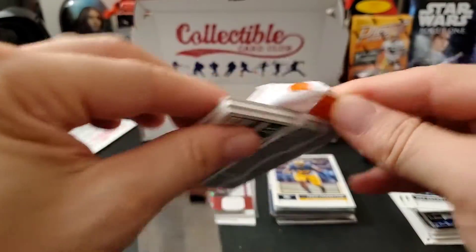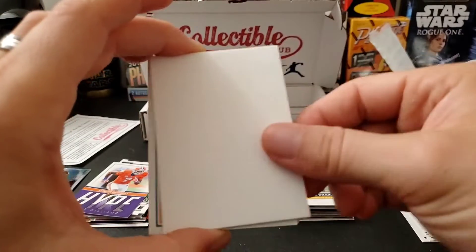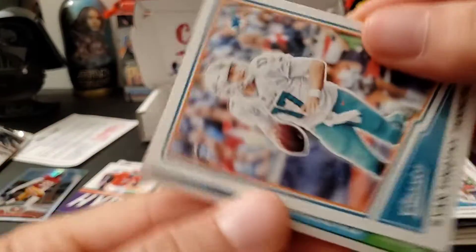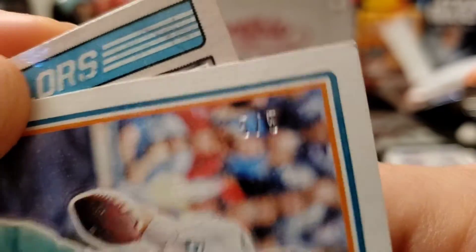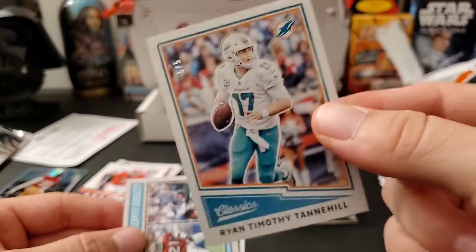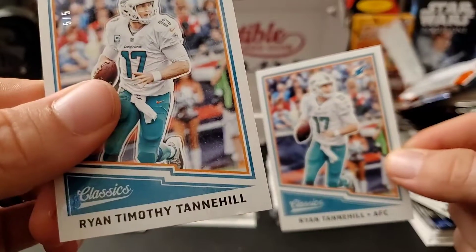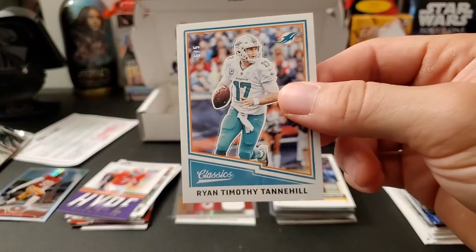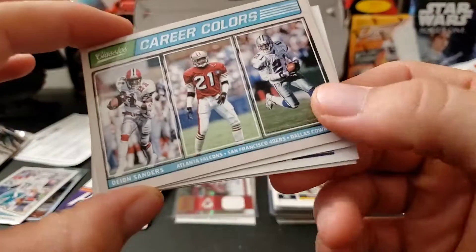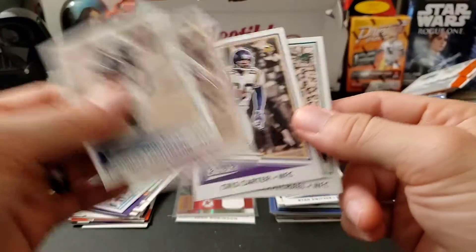2017 Classics Football hobby pack — this one's thick, might have a hit in it. Delaney Walker, Dak, Ryan Tannehill dummy — I'll take that. A Ryan Timothy Tannehill numbered out of five — five out of five! The reason it's numbered five out of five is because it has his full middle name, making it a short print variation. Pretty cool. Also a Deion Sanders insert and a Ryan Switzer rookie.